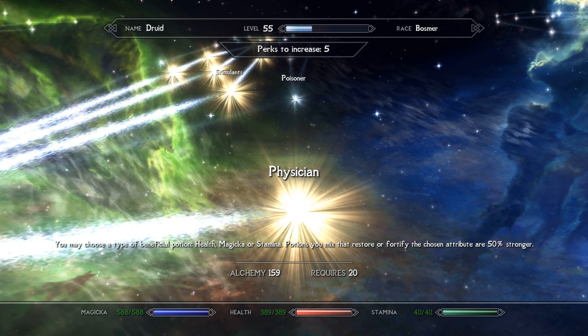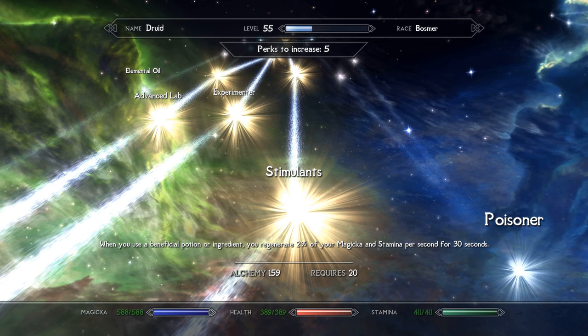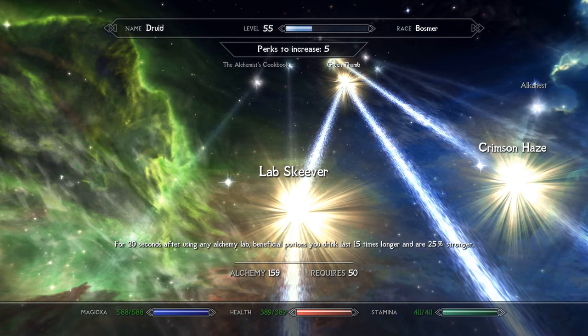Stamina is most helpful for werewolf form where stamina pools translate into damage output, and this also applies to horned lord form at the expense of a reduced magicka timer. I chose the magicka potions as it seemed more versatile. Stimulants recharge magicka and stamina when you enter combat, and regenerate at a rate that scales with your current attribute levels. Lab Skaver is another essential perk — after activating the mobile lab, any potions taken in the next 20 seconds will be 25% stronger and last 15 times longer. This may be the strongest perk in this whole build.